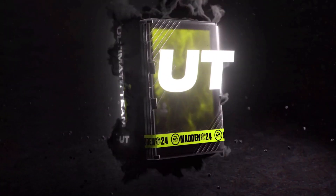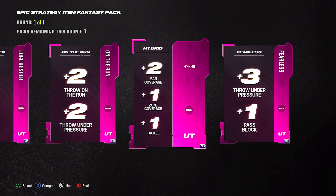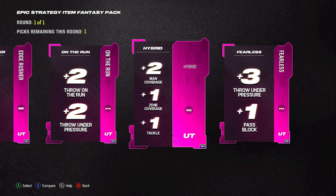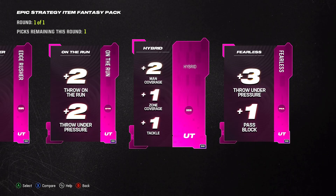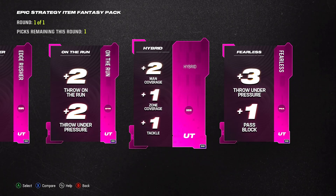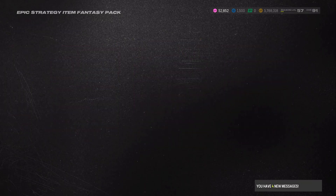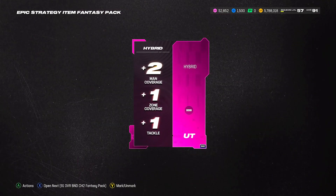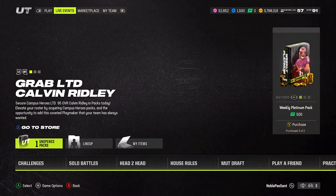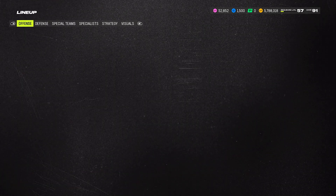Out of all these cards, the best one to me is going to be the Hybrid — plus two Man Coverage, plus two Zone Coverage, and plus one Tackle. I know some of you will say it's hybrid so you can put it in the hybrid section, but I was told it actually only goes into defense. Either way, we'll find out right now because I'm going to pick my card — I'm going with Hybrid. Let me back out, go to the lineup, and we'll see where it fits so we can clarify for you guys firsthand.